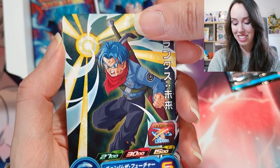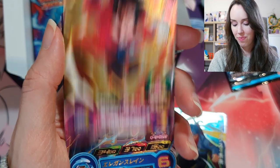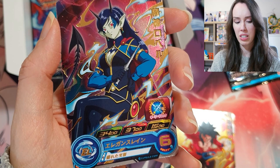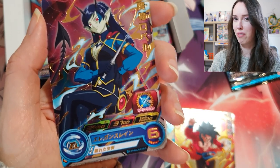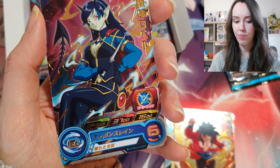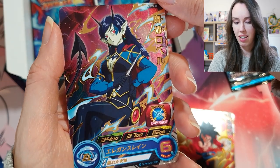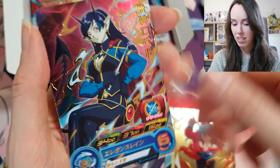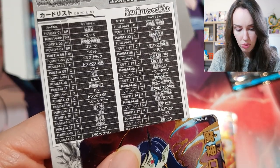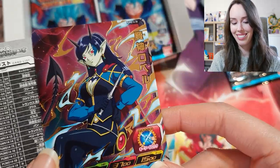We have Trunks this time to start us off strong, another SS4 Goku. I think this one's called Toa, if I'm not mistaken — I probably am because I'm not that familiar with the characters from the Super Dragon Ball Heroes series, I've only watched it once. But this is also a really epic card; I would think it's an SR. Let me double check: 1436, yep it's also another SR.